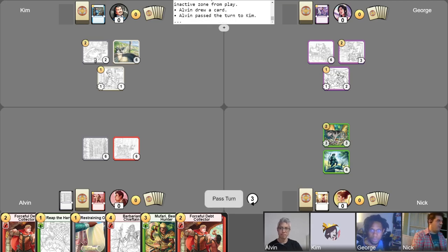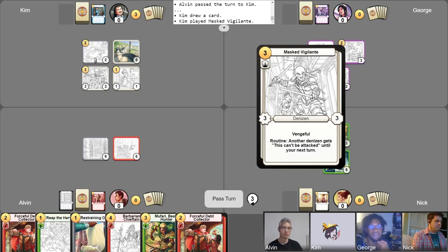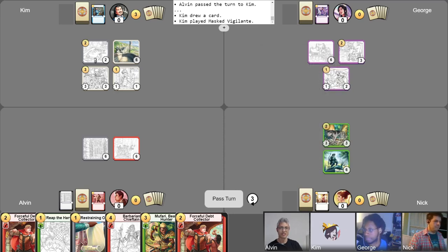Those poor slaves in there have no hope anymore — that cell has been abandoned. I'm going to be gaining my gold for turn and drawing my card for turn. I'll be playing a Masked Vigilante. I love this ability — the routine ability. It's really useful. And I'm just going to be passing the turn.